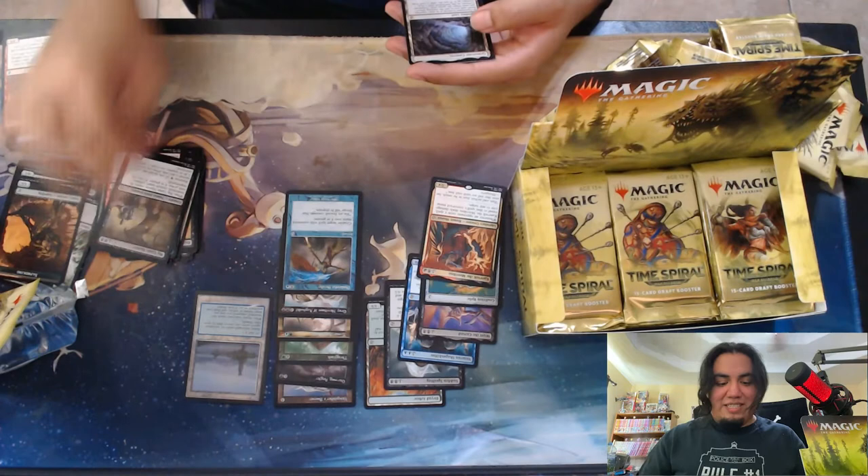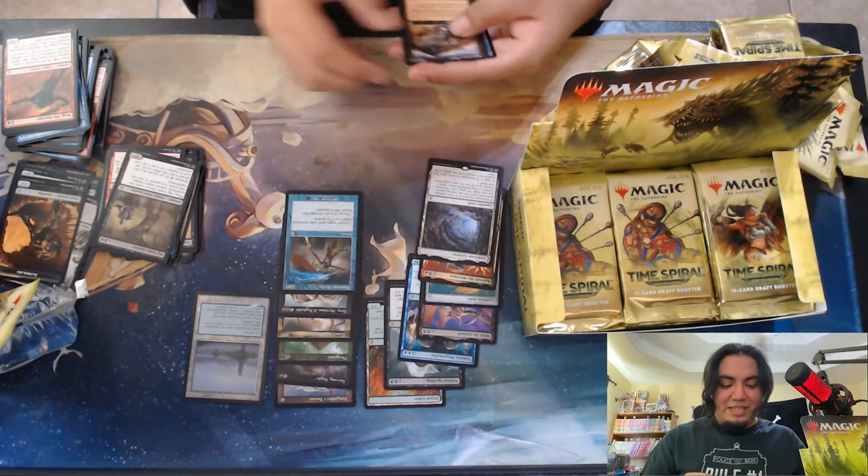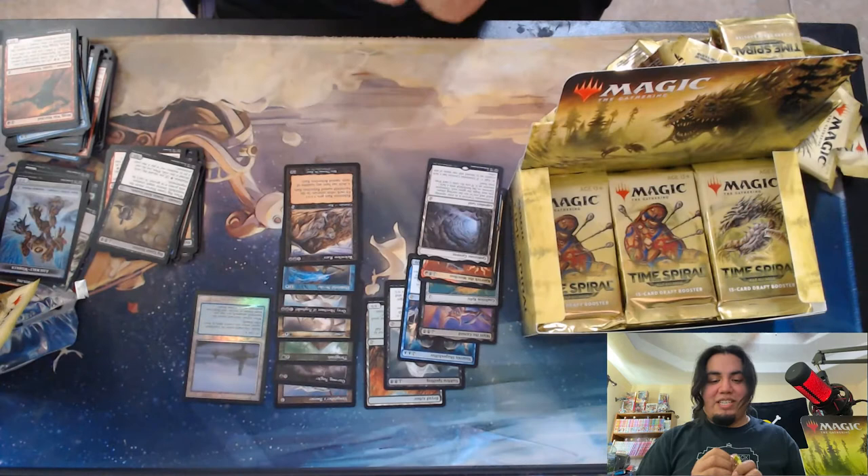Ooh, Gemstone Caverns is nice. Definitely needed this for my Jorah deck. It's also Mythic. Ooh, Relentless Rats — I didn't know they could be in here. I wonder if there's someone crazy enough to want all old border Relentless Rats, and I wonder if that makes it an expensive card.